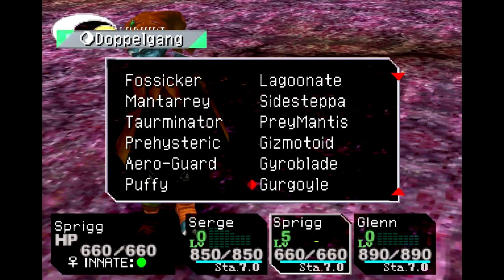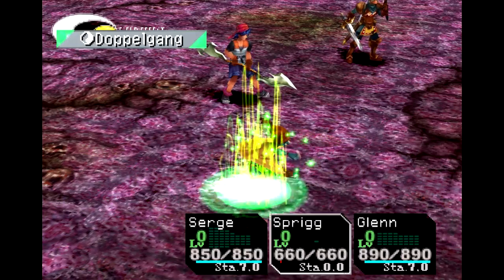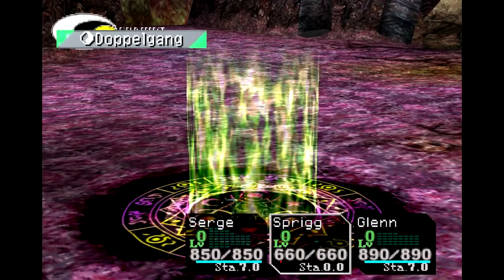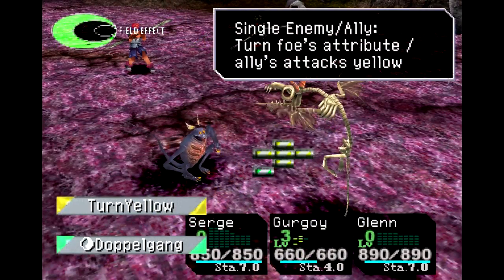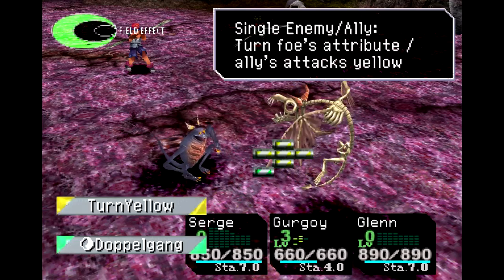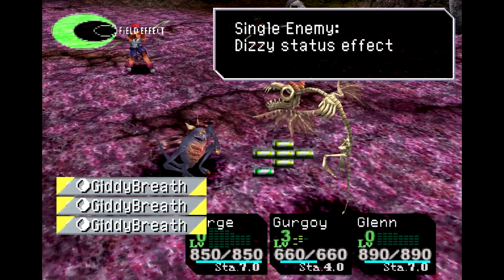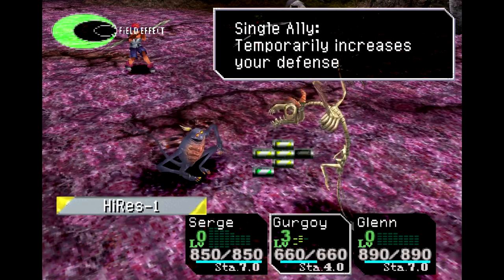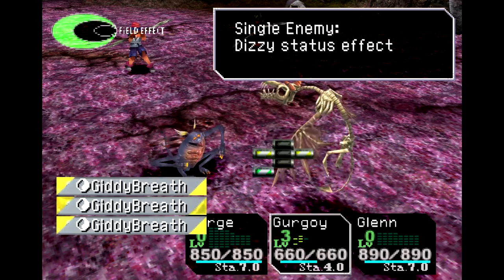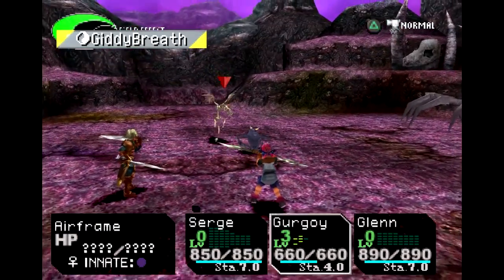Then we take a trip back to Fort Dragonia — Homeworld in particular — where we can find the Gurgoyle, the upgraded Gremlin. The Gurgoyle is once again powerful but doesn't have too much else going for it. The element grid is very small: at level 1, all we have is Turn Yellow. At level 2, we have the Gurgoyle's tech, Giddy Breath, and we have access to it three times — it can cause Dizzy. At level 3, we have High Res. So it's powerful, but there are more powerful things out there, and Giddy Breath better make up for it. It doesn't.